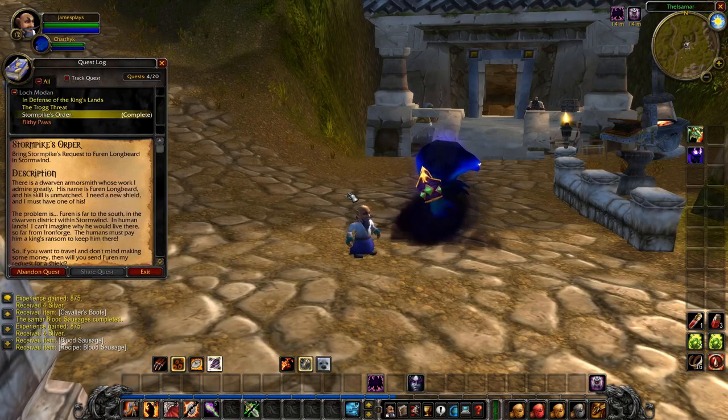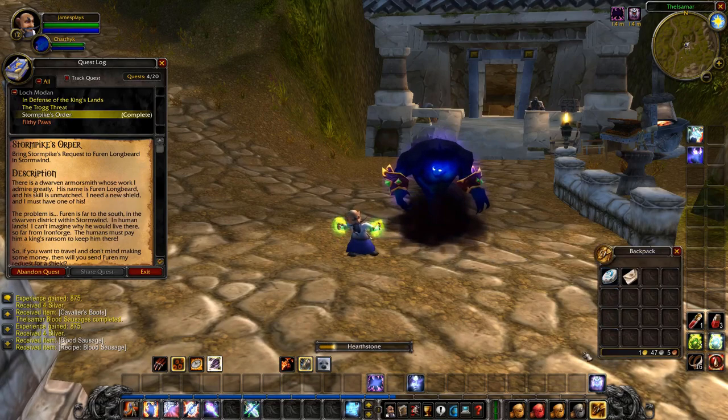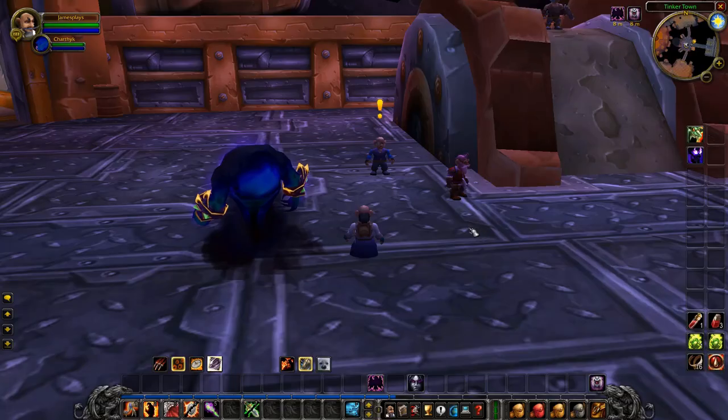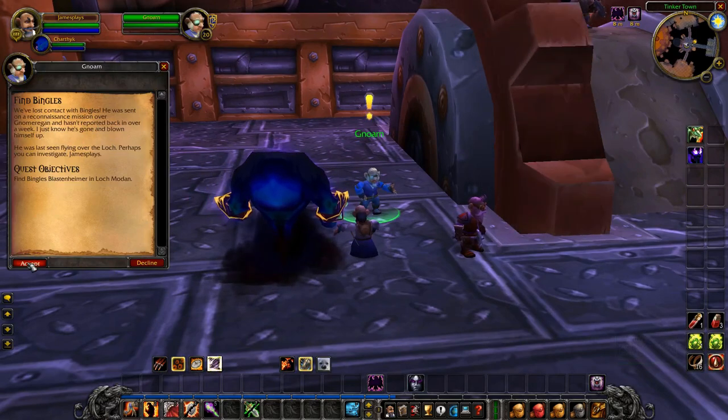Now because I'm level 12 and my hearth zone is still in Ironforge, I decided to teleport myself to Ironforge real quick, get the new abilities, and pick up the other quest that we couldn't before. I've just picked up my new level 12 abilities. We are back in Tinkertown — here's the gnome, talk to him and pick up the quest Find Bingles.